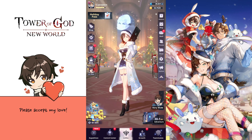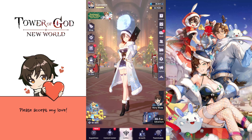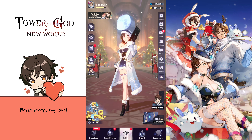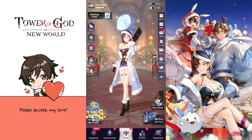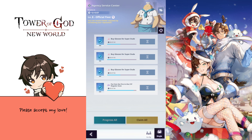Hello guys, welcome to my third episode of the beginner's guide for Tower of God: New World. In today's video I want to talk about some resources we have in Tower of God: New World and where it's best to spend them. The first one I want to talk about is alliance coins.